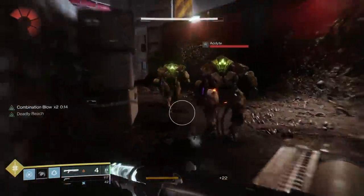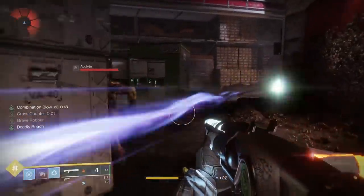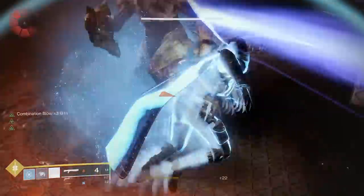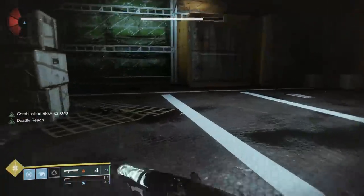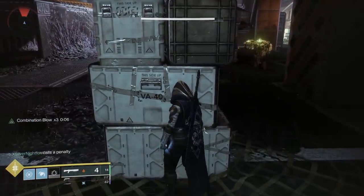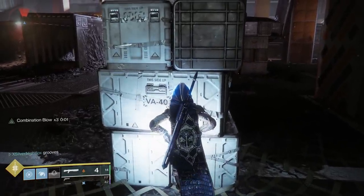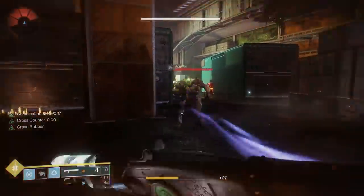The nice thing though is that Cross Counter can be procced immediately after it disappears and there's no cooldown period. So if you use your melee or an enemy melees you, you're good to go. We're stacking Combination Blow and Cross Counter for an insane damage buff. Just using Top Tree Arcstrider with Liar's Handshake can pretty much insta-kill any elite enemy in most activities. It really lets you live the life of a Titan in a Hunter's body — you can punch everything, then dodge, then keep punching. Health regen and extra damage makes you unstoppable.